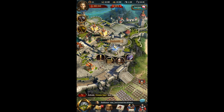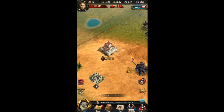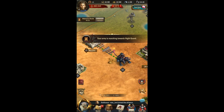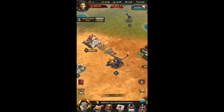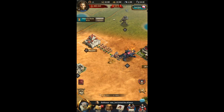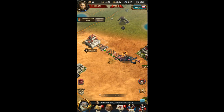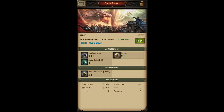Let's begin with the most basic way to gather materials, which is to attack monsters. I'm going to head to the world map. Every time you attack a monster they have a chance of dropping a material — they won't drop materials every time, but the higher level monsters you attack, the more likely they are to drop materials. I chose to attack a level 11 specifically because it will have a higher chance of dropping a material.